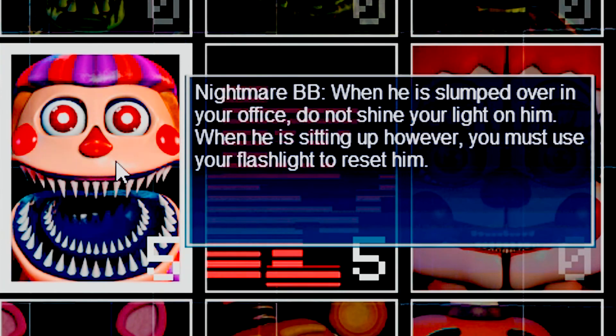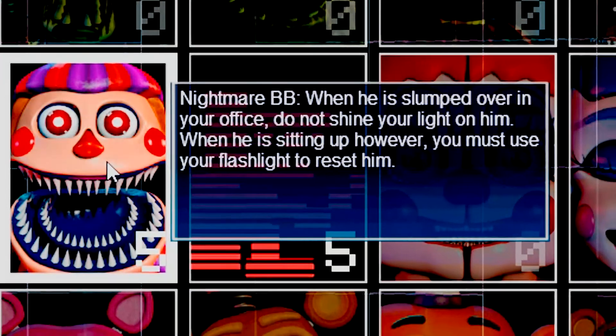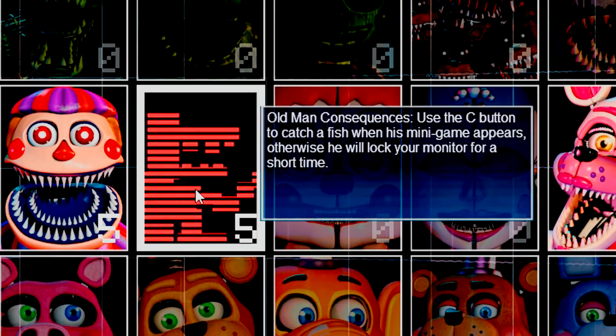Nightmare BB — when he is slumped over in your office, do not shine your light on him. However, when he is sitting up, you must use your flashlight to reset him. I don't like this challenge. Old Man Consequences — use the C button to catch a fish when his mini-game appears, otherwise he will lock your monitor for a short time.